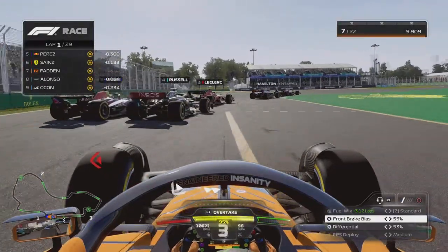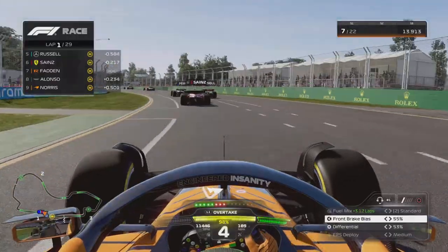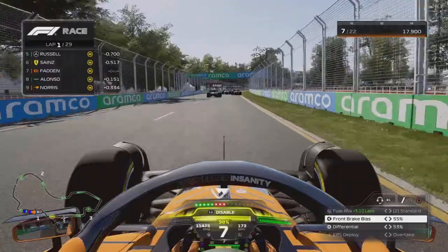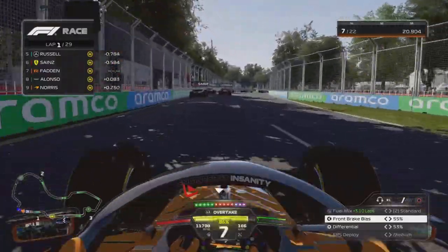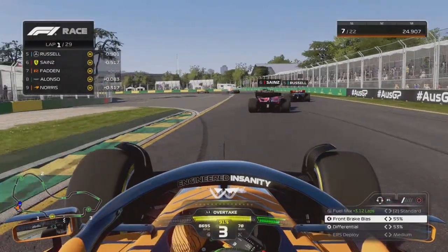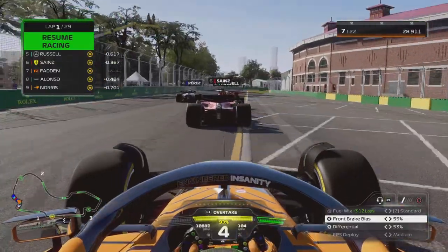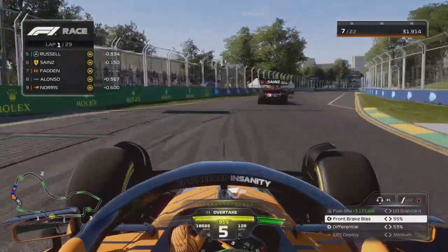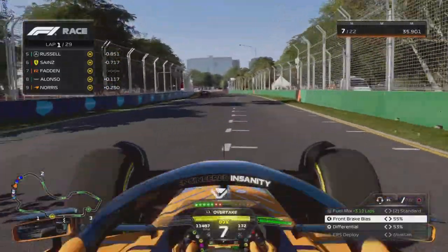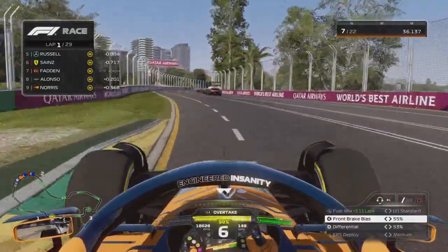Alonso didn't get the greatest start because Carlos Sainz was in the way. Down to turn one, I had a shot on Sainz but he defends easily. Fernando Alonso is all over the back of us. Hopefully he doesn't get us. We go down the inside through turn three, getting good rotation. A yellow flag behind — could just be a car slowing down. Perez didn't get a great start either. George Russell and Sainz are in that battle. Leclerc, Hamilton, and Verstappen are gone.